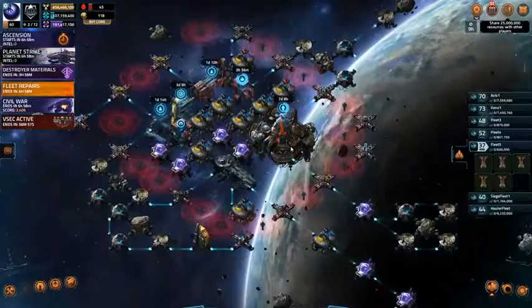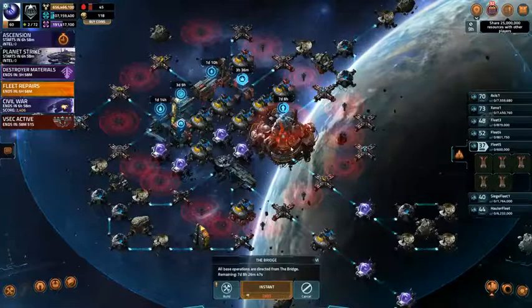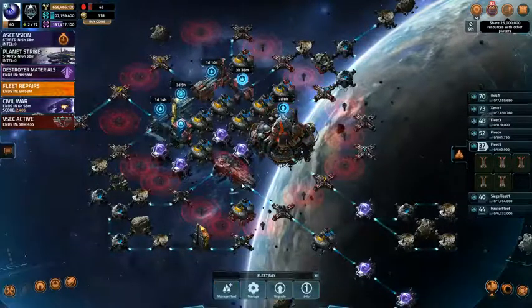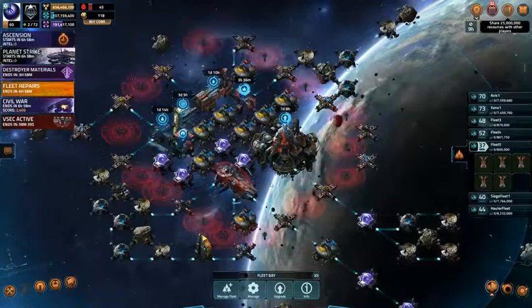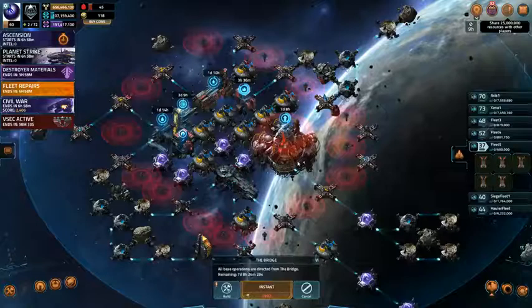I'm currently in the middle of upgrading my bridge — going to level 6, going to be level 7. I think that'll make it max level. Got another 7 days and 8 hours to go. After that, if I get more turrets to deploy I'll be deploying more turrets, and possibly more storage. All depends on what comes with a level 7 bridge.